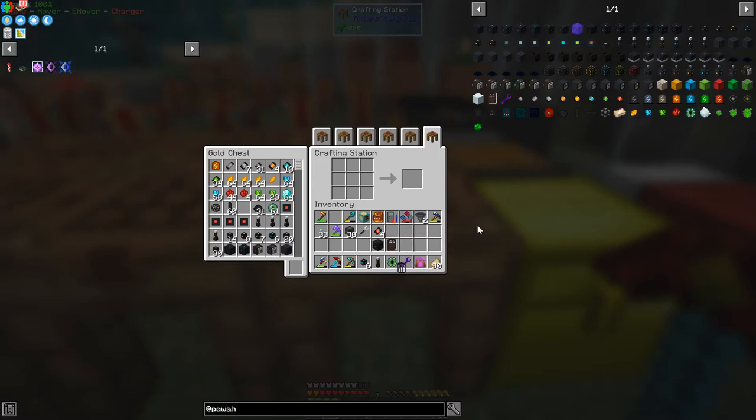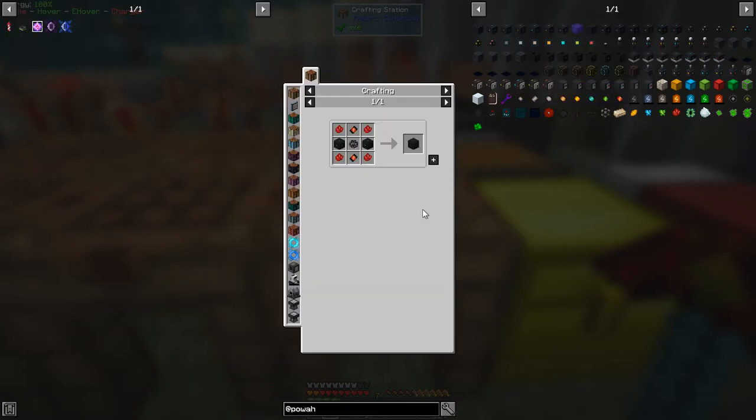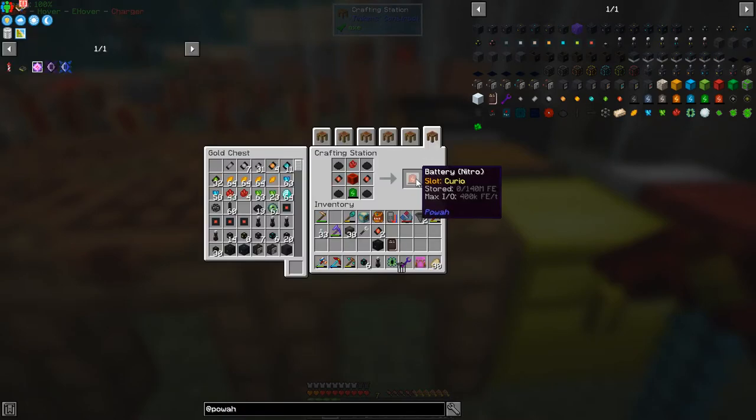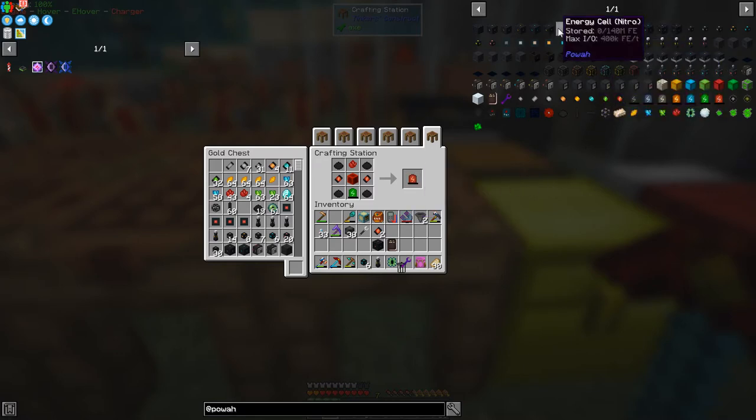Making this Ender Cell also requires energy batteries. One option is the energy cell, but it's difficult. We can put a battery in here instead — make a nitro battery. We need a battery spirited or battery necrotic, but we only need one. We can make this one like that and look at the uses of the battery to put it in. This is the top level: maximum transfer rate of 400k per tick and stores 140 million FE.